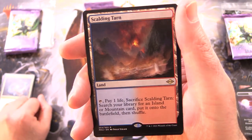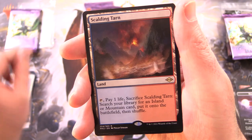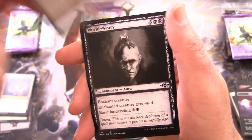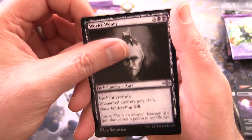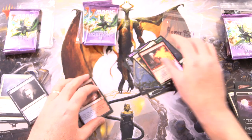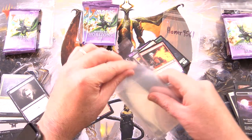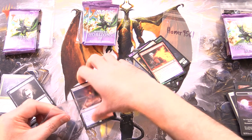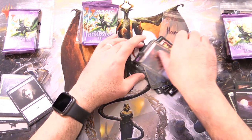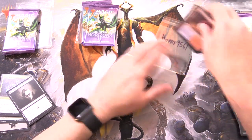Ding ding ding ding ding! Here we go — awesome! We will sleeve that up in a second. Riptide Laboratory, World Weary, Sketch, Foil Unholy Heat. There we go. So we're not complaining about the minigame anymore — we're going to chuck this in a sleeve. Very iconic card. Enjoy that one, Homer9561.